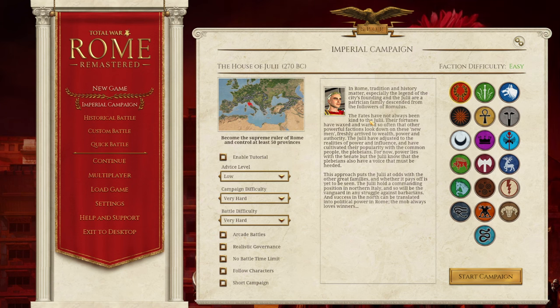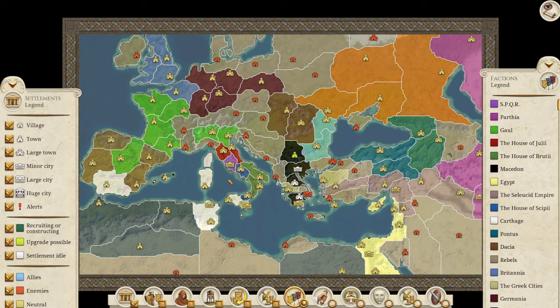One thing to note is that the Roman factions are grouped in together - it doesn't take a genius to work out where they might be. How we're grading this: we're looking at the starting position for a brand new inexperienced player, the enemies they're going to face, and the unit roster they have to deal with. This is my own opinion, not scientific in any way.